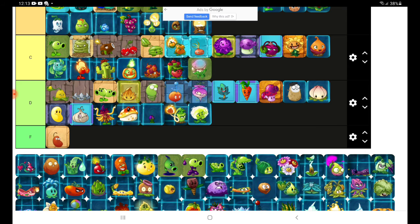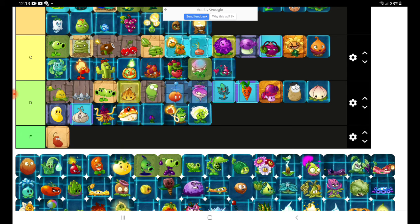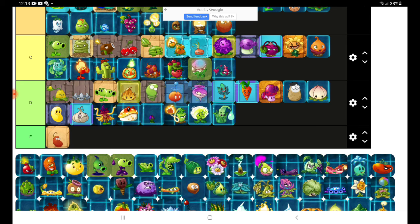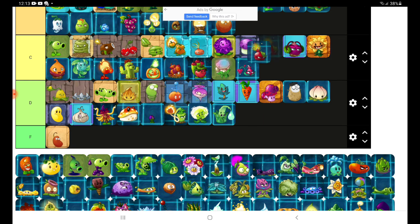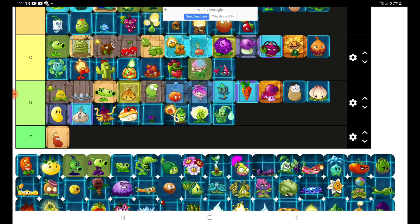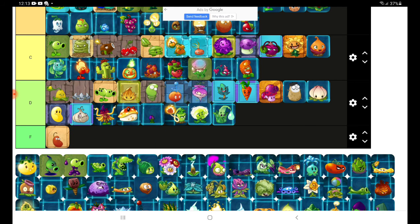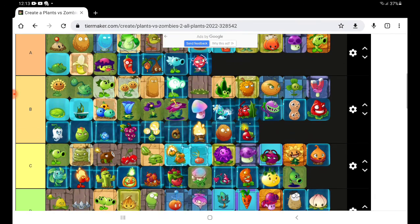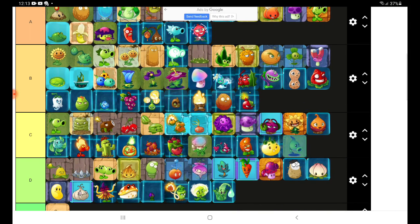Dandelion — okay. Blooming Heart. Oh my god. Explodonet. Aloe! Bombagran is not very good in the classic but good in vanilla. Hot Date — kind of a weaker walnut. Solar Tomato — at level 3 does damage and produces sun. Shadow Pea should be counted as another shadow plant — I'm gonna put it in B.